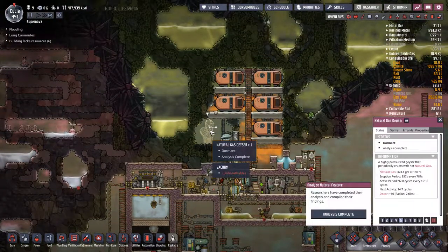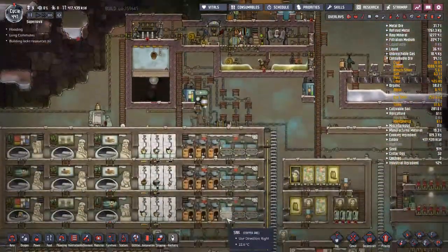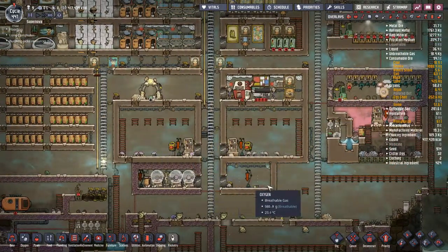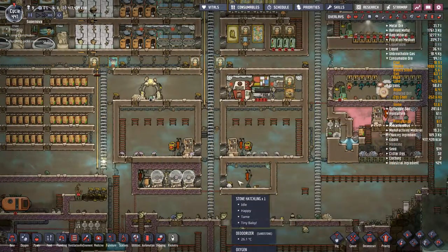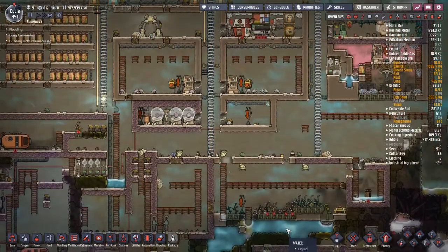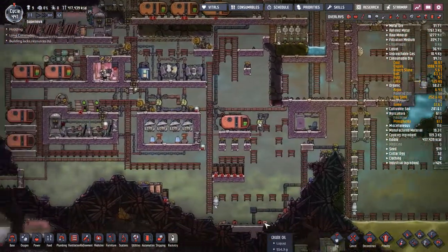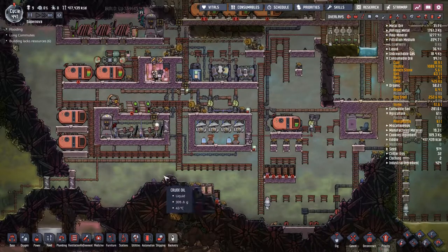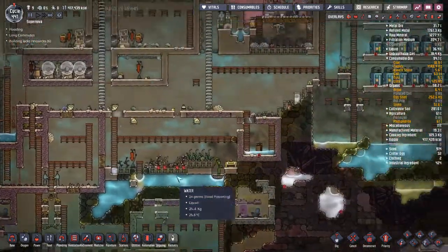Our base will get much better when this natural gas geyser comes back up in another 14 cycles - that will fix all our power problems. We'll start accumulating more coal again. We have ranching going, baby animals growing up that we'll kill for meat, and ridiculous amounts of food - tons of surf and turf and stuffed berry. I'm also concerned about oxygen.